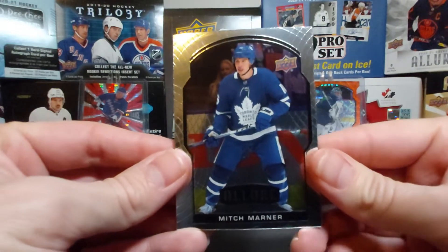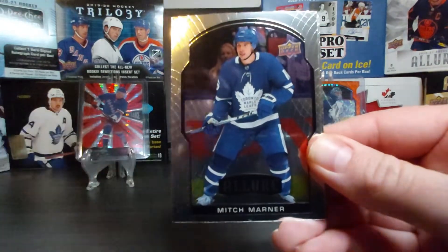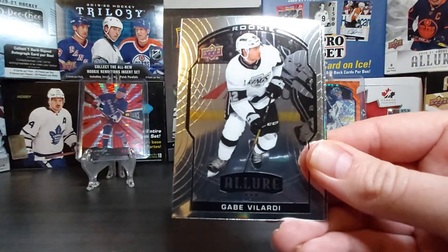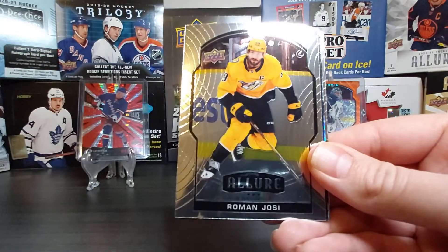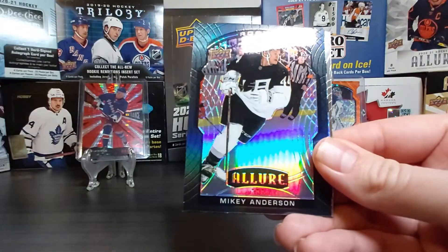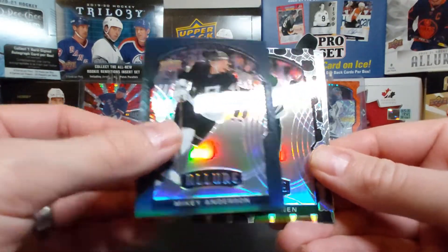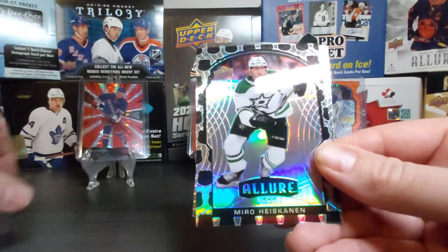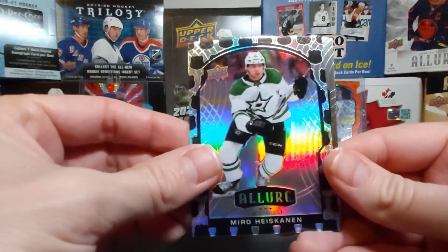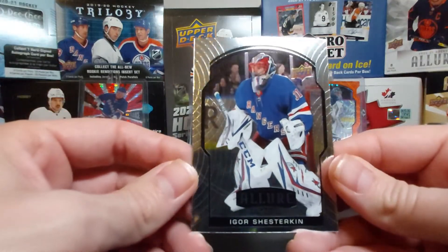Last pack — we have Mitch Marner base, Gabe Velarde rookie card, Roman Josi base, and then Mikey Anderson. This one is the Black Rambo parallel — a Black Rambo of Mikey Anderson. Then Miro Heiskanen Shield 2005, and our last card is Igor Shesterkin.